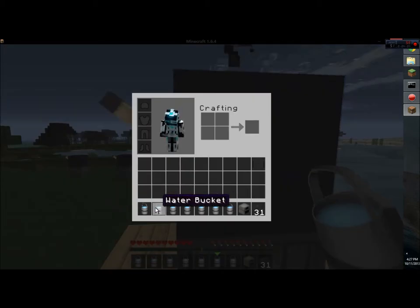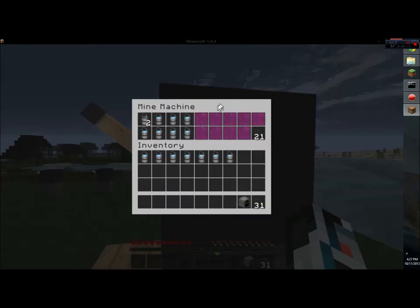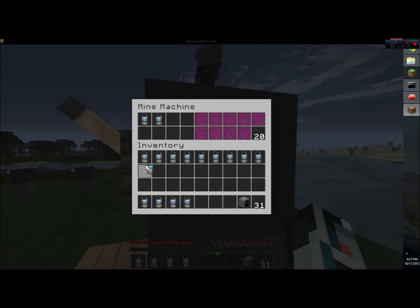I'm going to try to make a system that will actually allow you to put buckets in, and when you put the buckets in it will give you the water bucket instead of just a bucket, because it will put it into this machine and then put it out of the machine.